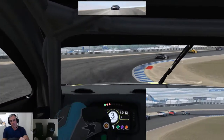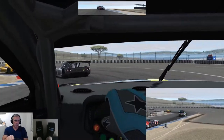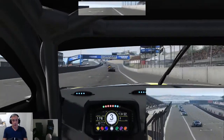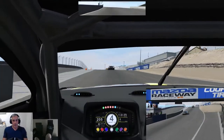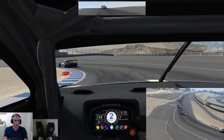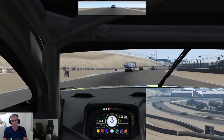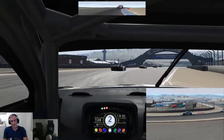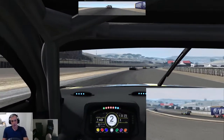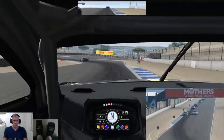Laguna Seca has been around since 1957, with three major changes to the track over the years. The first overall change to the circuit was in 1988, when it took on the kind of layout that we see today. Before that it was a more traditional, square circuit — always anti-clockwise. And then I think it was 1996, someone might need to correct me on that — it could have been 98.